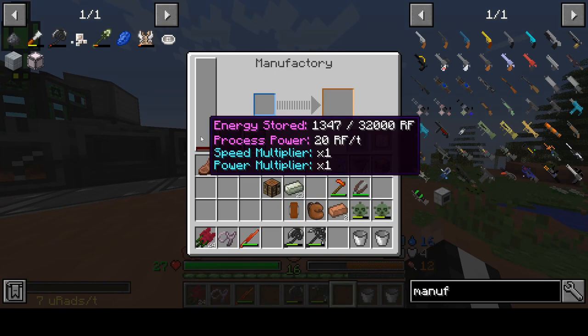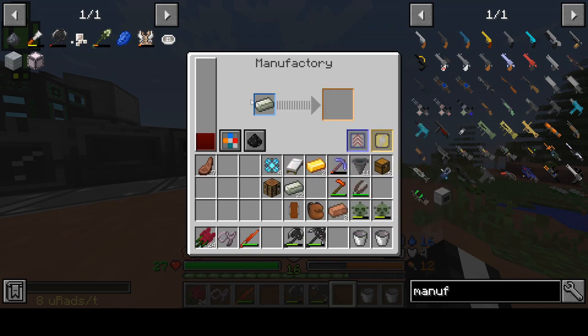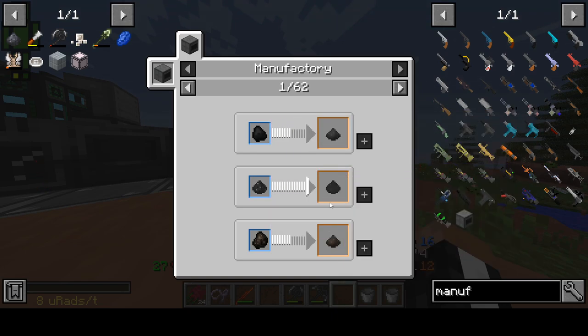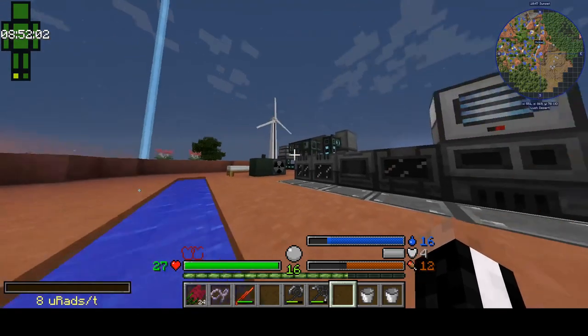So what exactly is a manufactory? Basically, it does a lot of things — it doesn't do any one specific thing. It gives you two times the ore processing, so it's like a pulverizer. It can make dusts out of certain things — not specifically ingots. I would not recommend putting ingots in it. This thing can make some cool stuff, like graphite dust. All kinds of magical things — like it can make gelatin. Don't know what it does, but we'll find out.